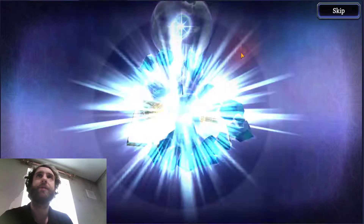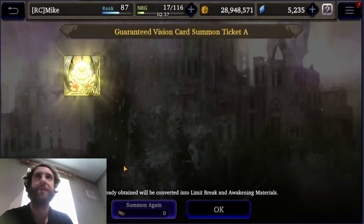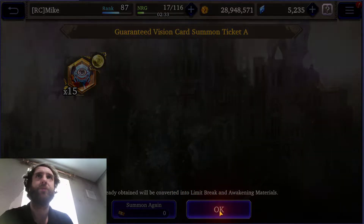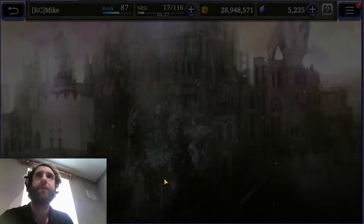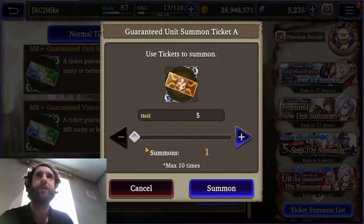So let's have a look — this isn't going to be anything special. Trash — we'll get the trashy ones out of the way first. Moving on. What do we have next? We have Summon a Unit of R Rarity or better again. We've got five of these, so we'll do them all together. No point in wasting time.